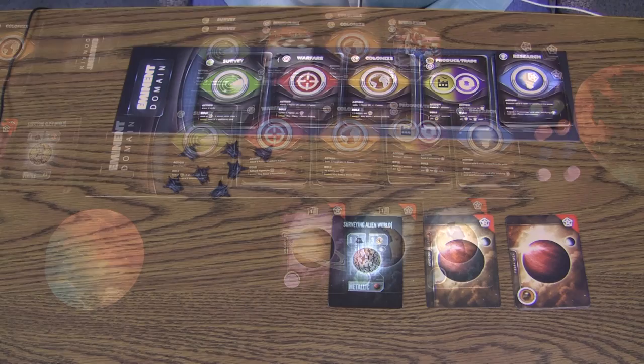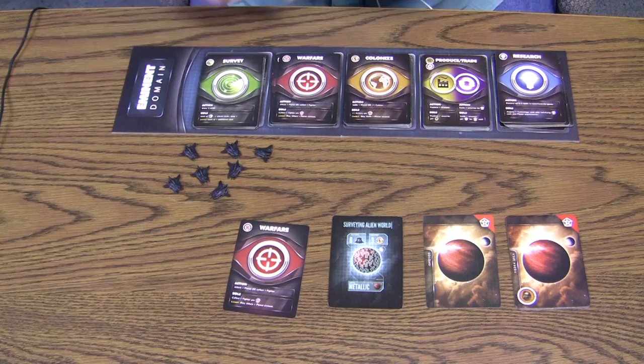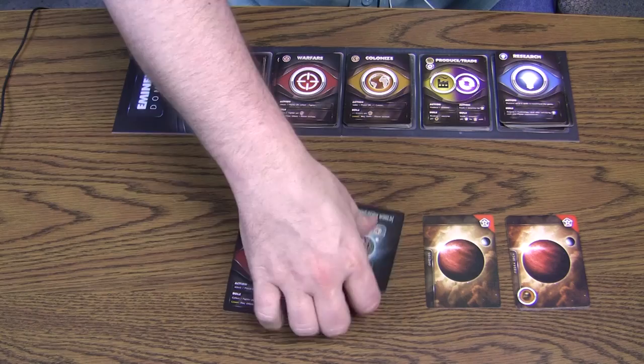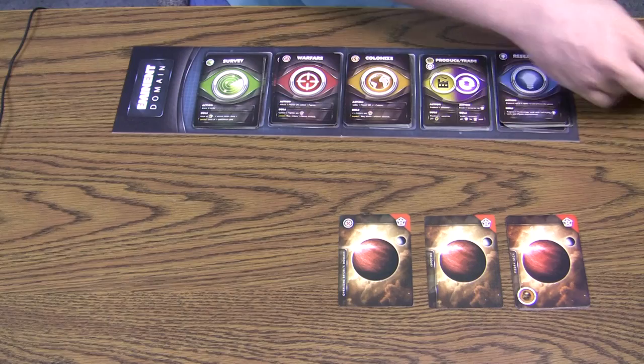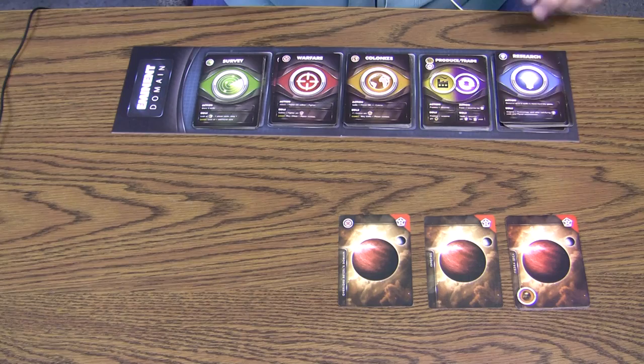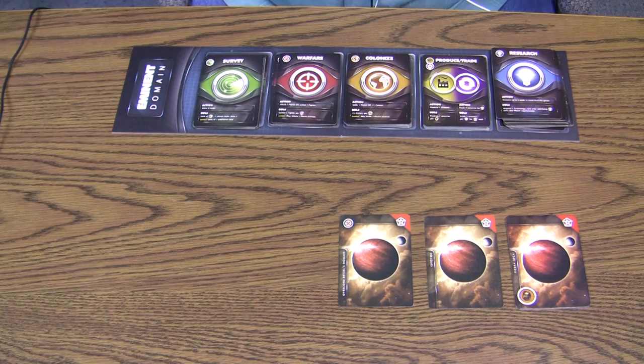Jamie has her massive armada on a juicy planet just waiting to be attacked. She spends all six fighters to take it by force with a warfare action. That gives her four points plus a warfare icon. Very happy about that. For her role, she takes a research but doesn't buy anything, because now with three metallic planets she can start hitting technologies and needs to put research cards in her deck. Rodney has to dissent since he just spent all his research cards.